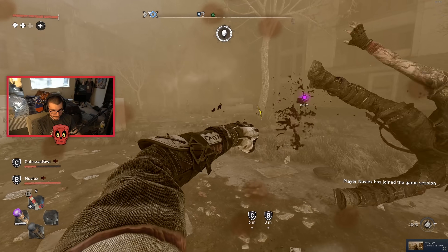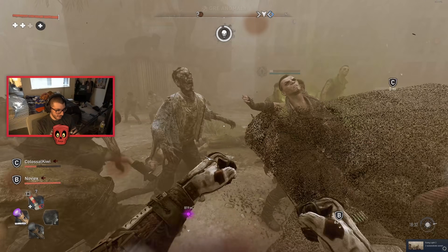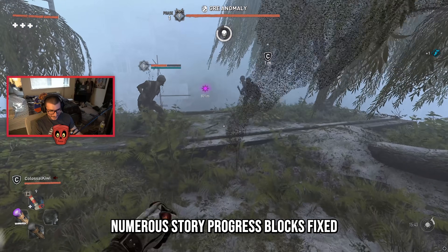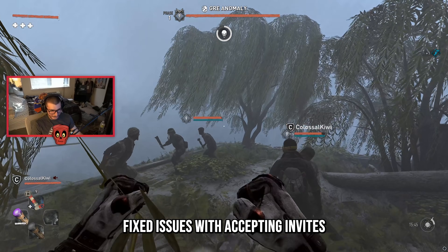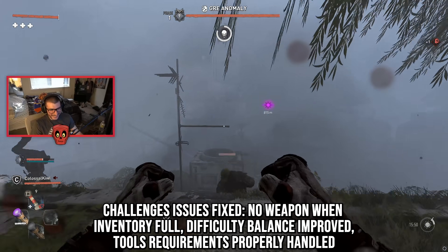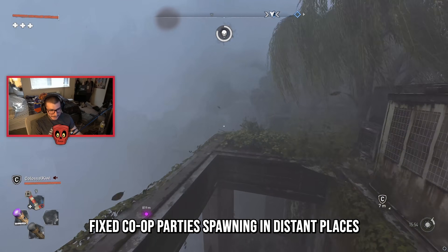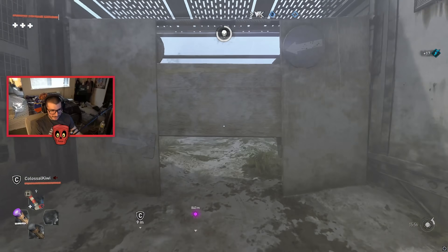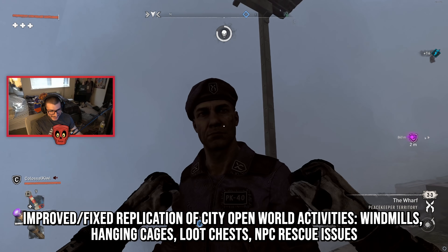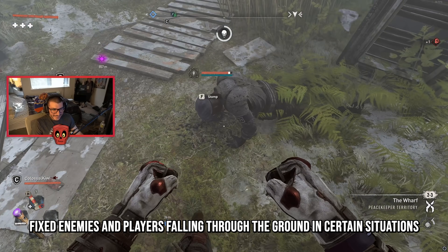There have also been massive fixes to co-op, though it's unclear whether co-op is 100% reliable at this time. They fixed stability issues — crashes or black screens in certain situations are now resolved. Numerous story progression blocks have been fixed and issues with accepting invitations. They also fixed challenge issues with no weapon when inventory was full, difficulty balance improvements, and tools requirements properly handled. Co-op parties spawning in distant places has been fixed — you'd be doing a quest and your friend would spawn a kilometer away. They also improved replication of city open world activities: windmills, hanging cages, loot chests, and NPC rescue issues.